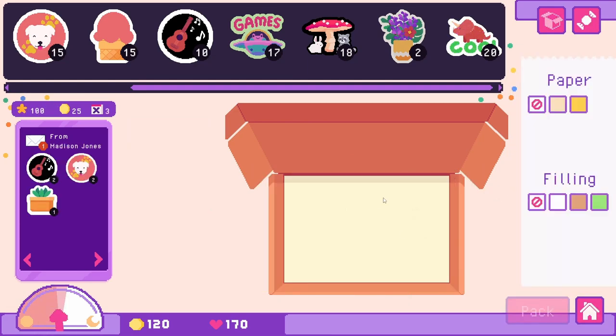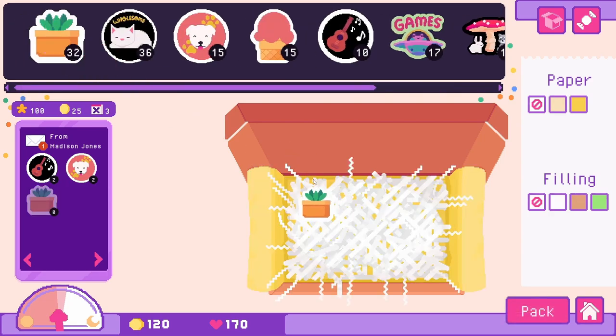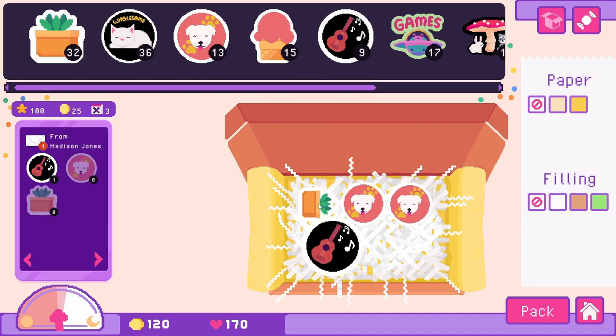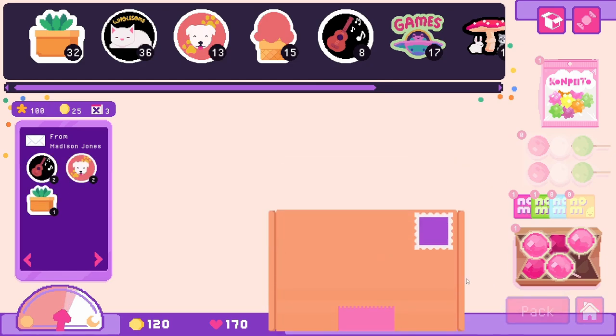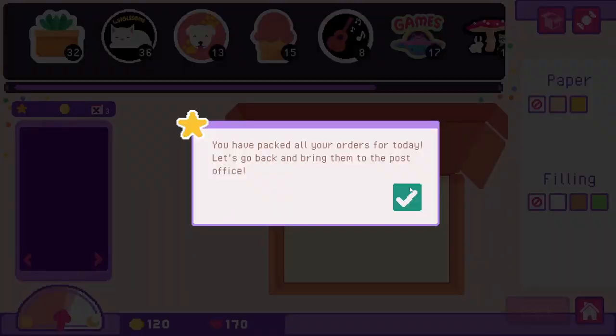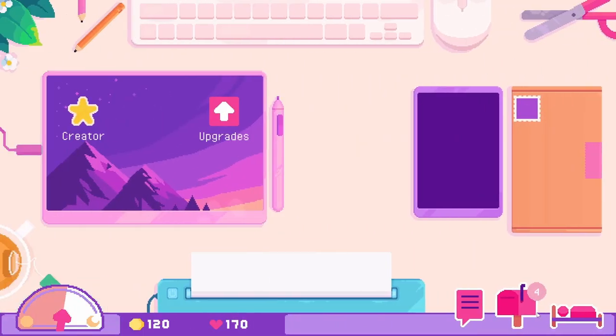We have Madison Jones — add our little plant sticker. This is the first one I made with what they gave me to start with — this little plant one. That was very stubborn! Let's pack it and ship it. When you're done with your orders, it gives you a message that you can take them to the post office. You click down there and it is shipped.